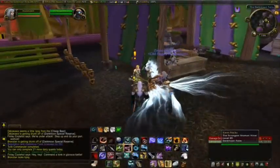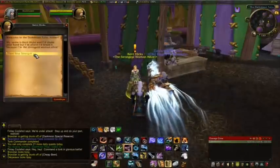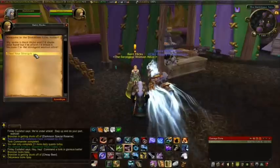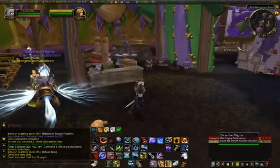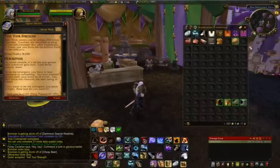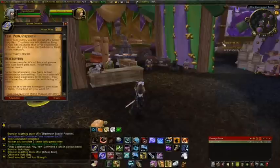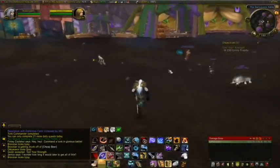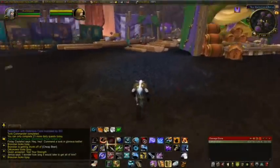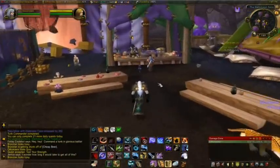Here's another quest — not a daily, but one you'll be able to repeat every time the Darkmoon Faire comes to your town, once a month. You need 250 grizzly trophies. You need the Darkmoon Faire Adventure Guide in your inventory in order to collect the trophies from killing things. As long as you kill 250 things that give you experience or honor, each kill puts a point towards it. So it's good to grab it early in the week and then do your dailies, raiding, or dungeons. Hopefully you get 250 towards the end of the week, otherwise you might have to grind a little bit.